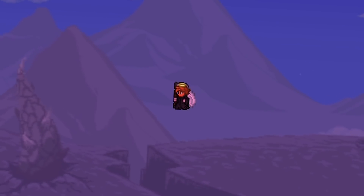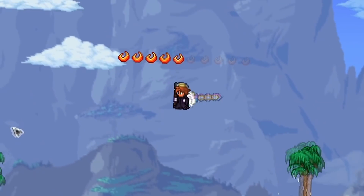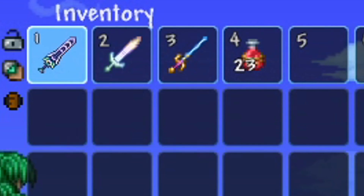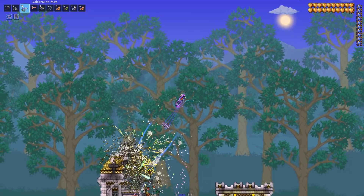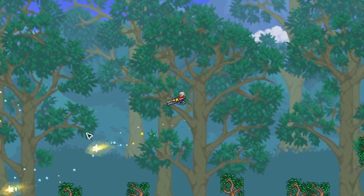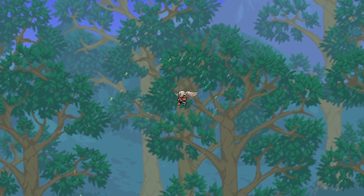One of the most interesting parts of an update is all the brand new items it comes with. When this update drops on console you guys will be receiving the legendary Zenith, which is a sword with the largest crafting recipe in Terraria. The Celebration Mark 2 is also coming into the game, which is personally one of my favorite weapons, and you can expect to see many other cool weapons such as a Super Star Shooter, a whole set of different whips, and the Zappinator.